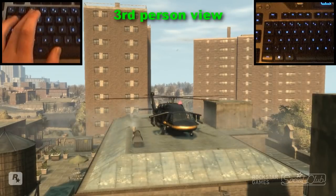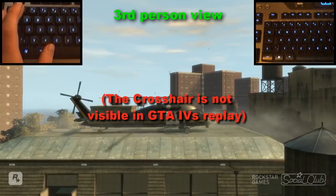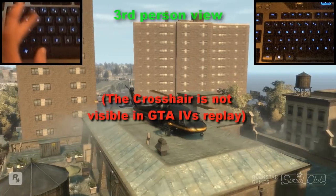You can press the space bar to get a temporary first person view. The first person view gives you a crosshair which makes it easier to aim at your target.